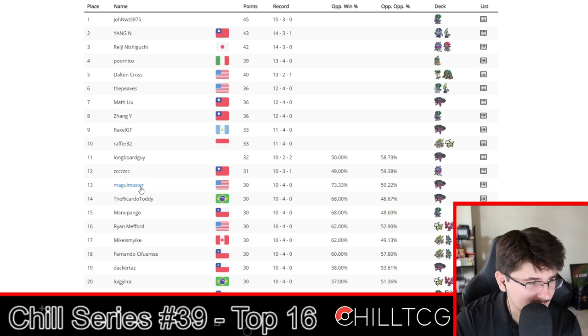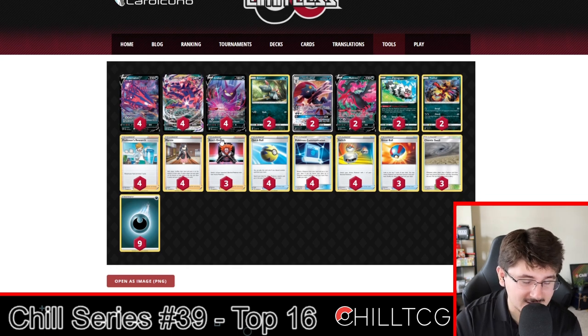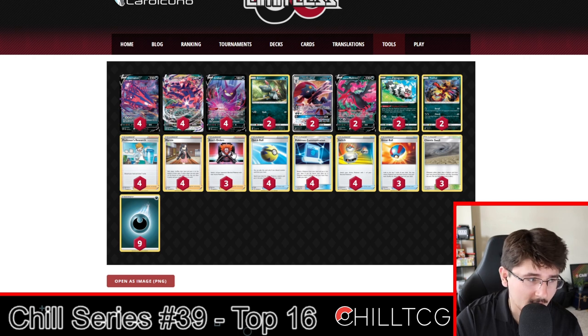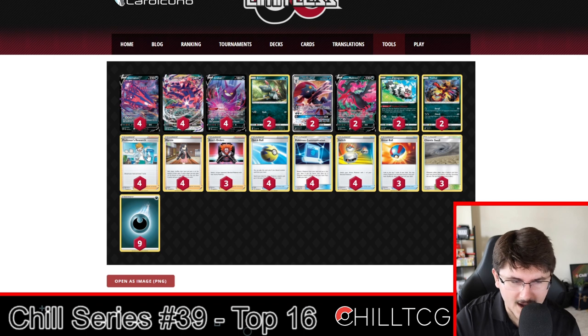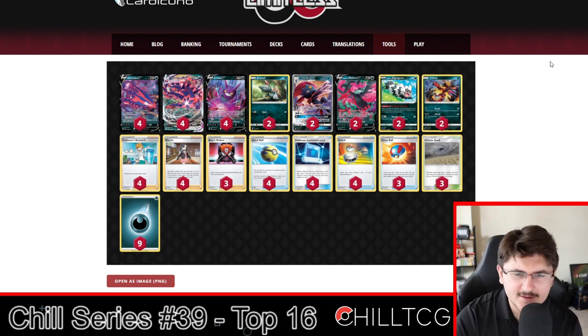At 13th is Magui Master from the US, also playing Eternatus. This is almost exactly the same list — I think the only differences are we're playing two Yveltals where the last list was not, and we're running three Boss instead of four with higher draw supporters, one less Great Ball, and one less Energy. Very few things moved around for this list, but you can see how you can change tiny bits to fit your preference going into a tournament. For the most part they're almost exactly the same.